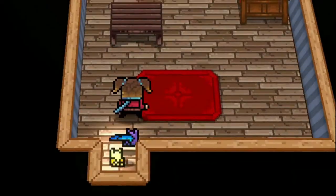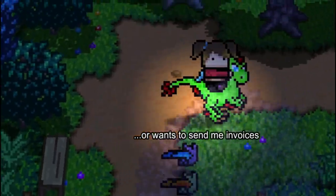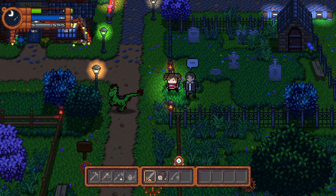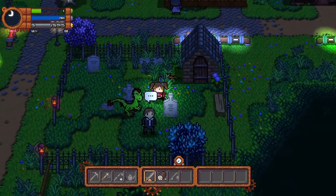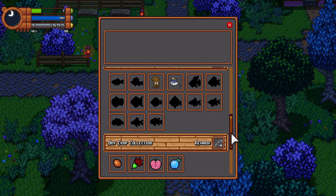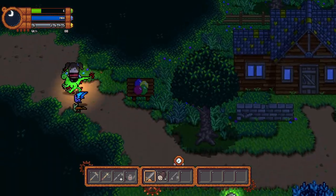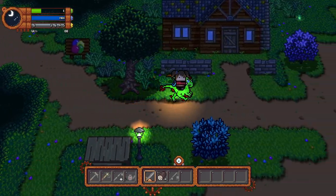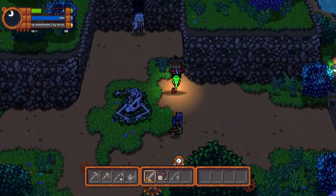Evening - the balloons are gone, that's always a great sign. The festival seems to be over. I'll check if I can enter the dungeon but usually that's not an option on a festival day. Nobody seems to have anything new to say.